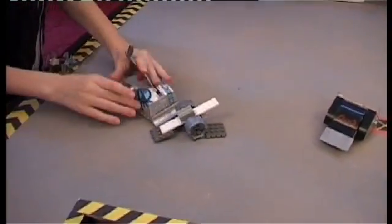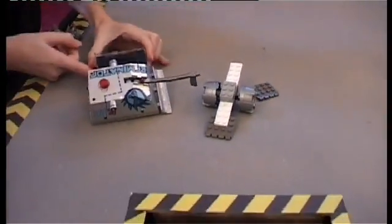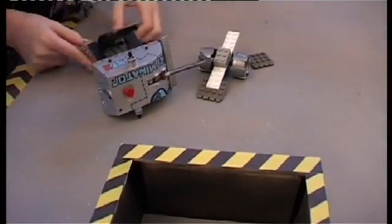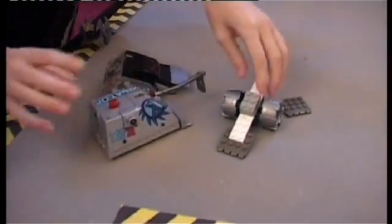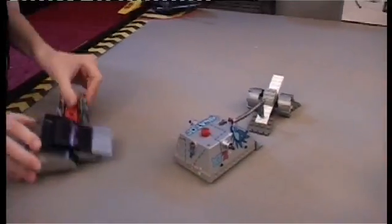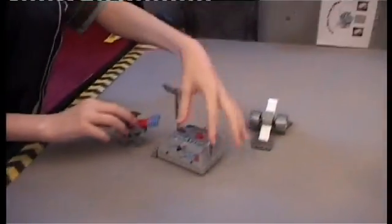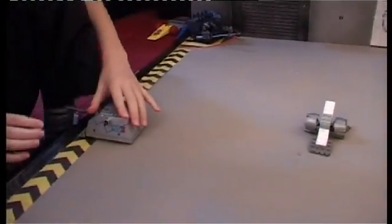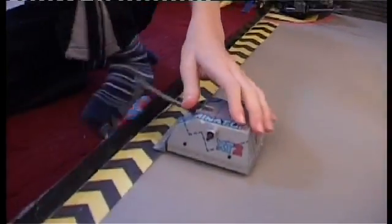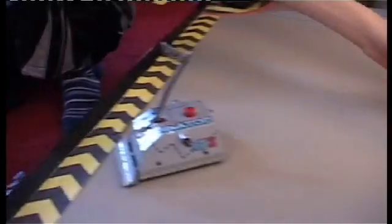Kicking in on Quad, flipping, causing a bit of damage, now attempting to flip Chaos 2 but not very successfully. Quad attempts to flip Chaos 2 again and flips it into the pit! Exterminator goes in on Quad and knocks it to the side of the arena, pushing it off. Chicken Wire and Exterminator are through.